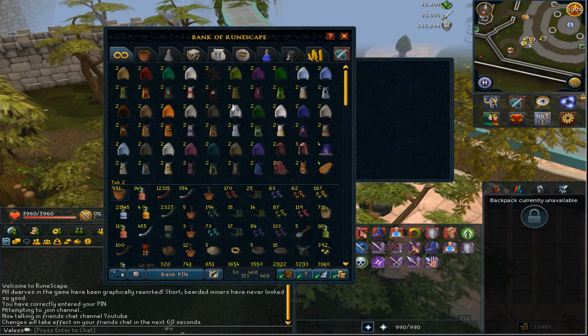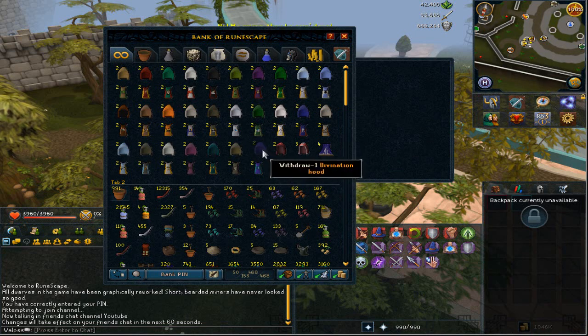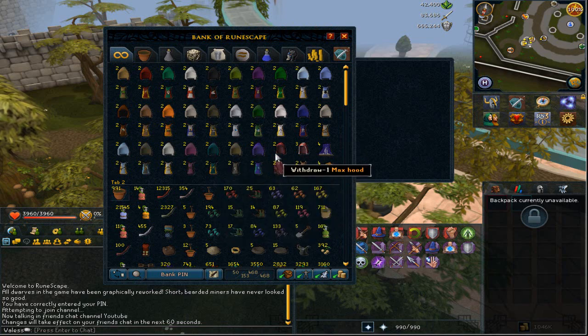So we've got the first tab, which was the same as my previous bank video — all my skill capes lined up in the order that I got them. My most recent cape is the Divination one, as most of you guys have probably seen in the video when I got 99 and got my max and completionist cape back. That's pretty awesome, and that is Tab 1 basically — a major bank space waste, but I just like looking at them now and again.